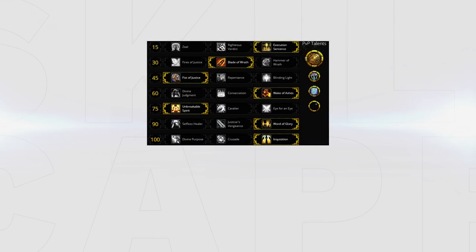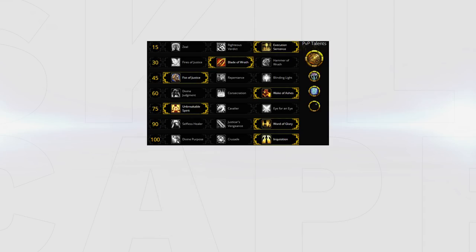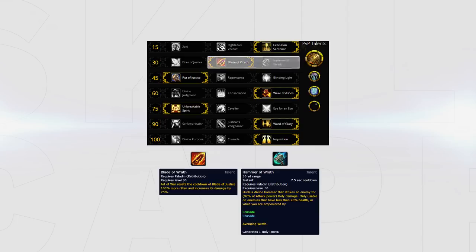As for your talents, your default build should look like this, with the last PvP talent being dependent on your comp and the matchup. When playing PHP and ret warrior shaman you'll usually want to take Jurisdiction as your last talent, and when playing most other ret comps you can take either Law and Order or Law Bringer. I personally prefer to take Law and Order as my third talent when playing ret shadow priest shaman. You can also consider swapping out Unbreakable Spirit for Eye for an Eye when playing against comps like turbo and jungle. You may also want to spec into Hammer of Wrath instead of Blade of Wrath for a little more range damage during your kill windows.